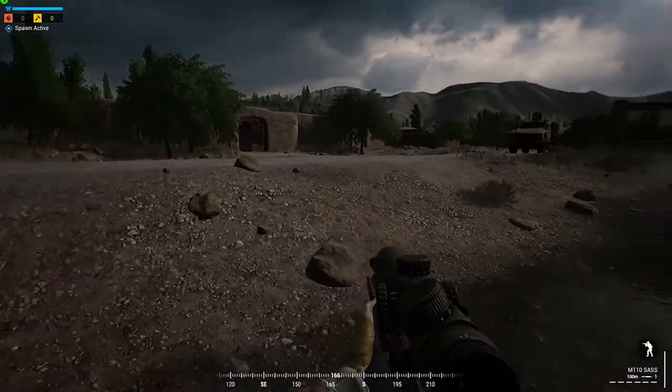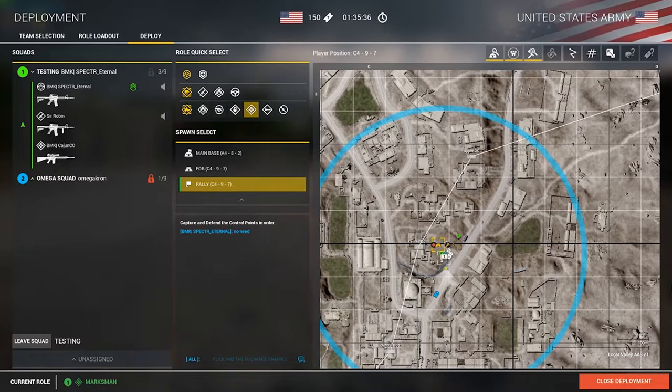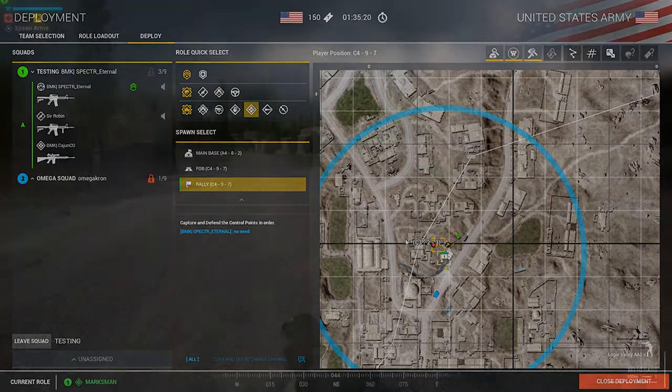Once in-game, you can press Enter to go back to the deployment menu to see available kits and information. Because you're spawned in, you will not be able to select or change kits at this point — you have to be dead or at a weapon crate to change kits.